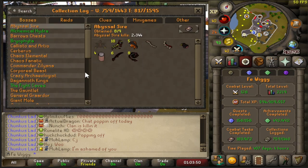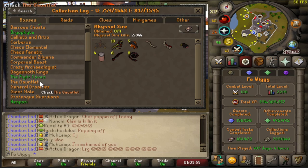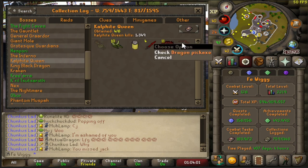Let me check the collection log. I just need the pet now and the dragon pickaxe.